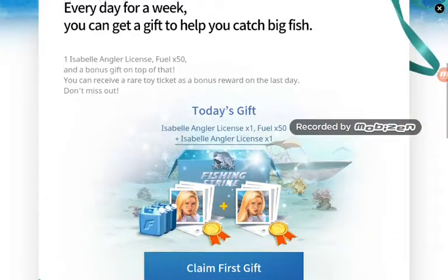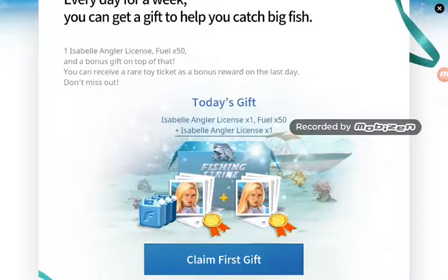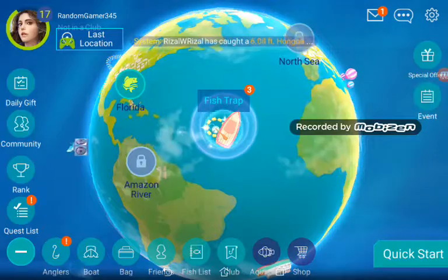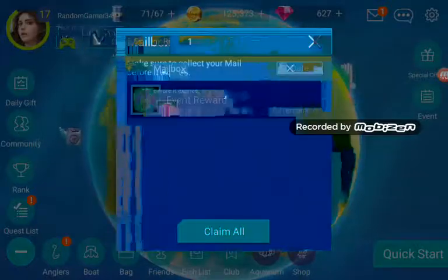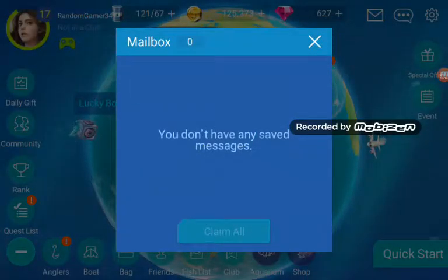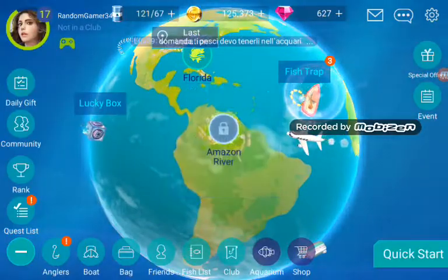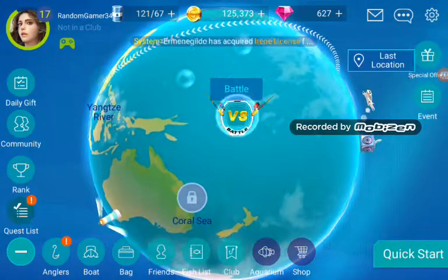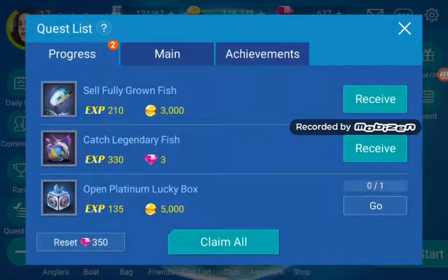Claim the first gift - today's gift. Okay, mailbox. I already got it - I think this was meant for people from way at the beginning of the game. But that fuel is pretty good - we got 121 fuel right at the top. So let's go to our quest and then I'll end the video.